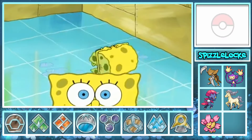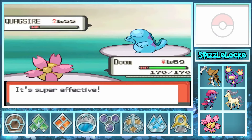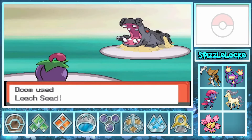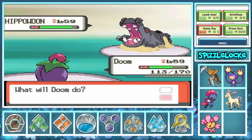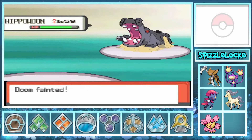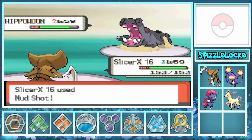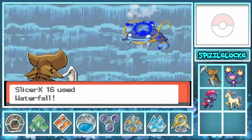I lead with Doom against Bertha and set Sunny Day while Quagsire protects. I one-shot Quagsire and Whiscash with a Solar Beam. Hippowdon comes out, changing the weather and powering us down. I set Leech Seed and decide to go for another Sunny Day, but Stone Edge crits us out, killing Doom. What I thought would be an easy battle now turned difficult — well, not really. Slicer X actually handled the entire rest of her team with relative ease. But still, we were down to four members, and one of them couldn't even really do damage.